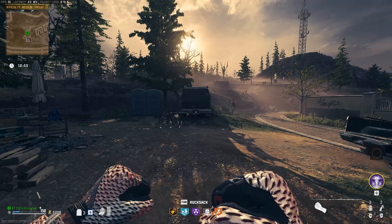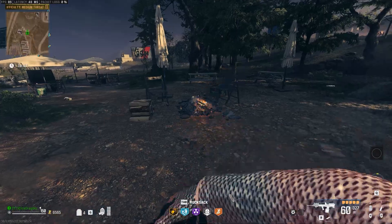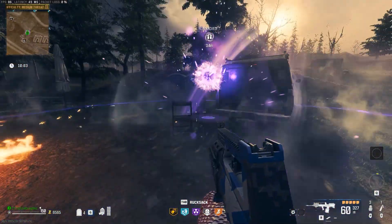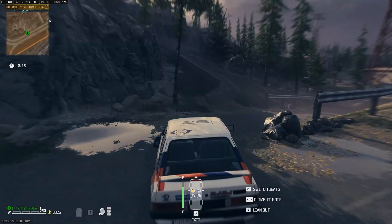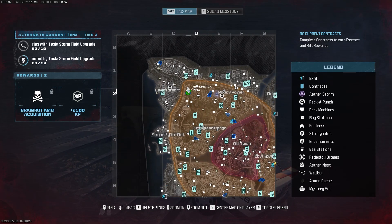The next free perk is Juggernog, located in sector C3. You're going to need a Molotov for this one. Throw it at this campfire and the guy is going to be very happy that you lit the fire for him — he'll spawn in a free Juggernog can for you.